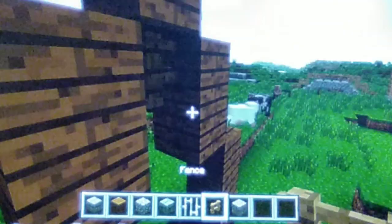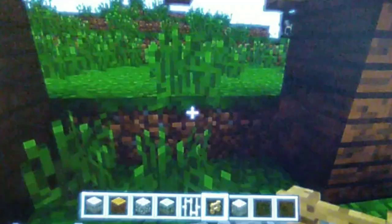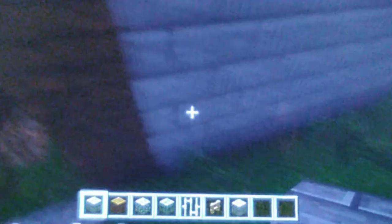Now we're on to update 1.10, which is not one of the more popular Minecraft updates. It added magma blocks, nether wall, and red nether brick. It added the fossil structures, which in my opinion was the second most important feature of the update, after adding strays and husks — two new Minecraft mobs. It also added the ability for creative mode players to use structure blocks.